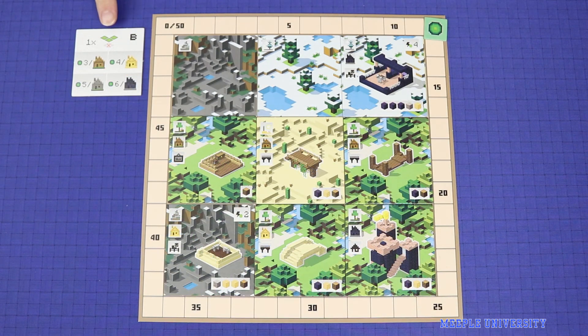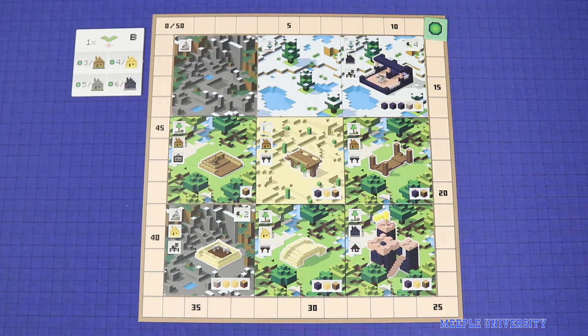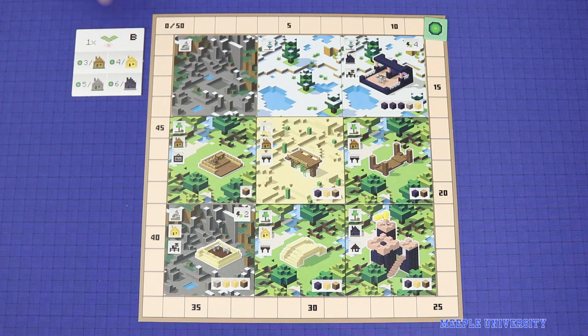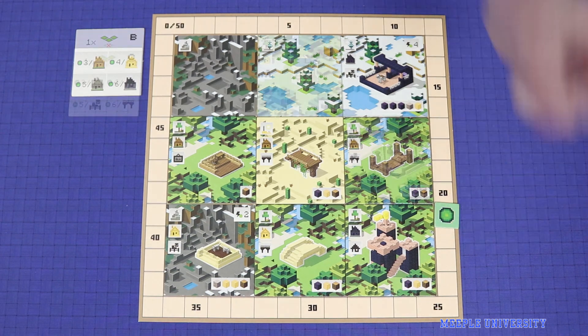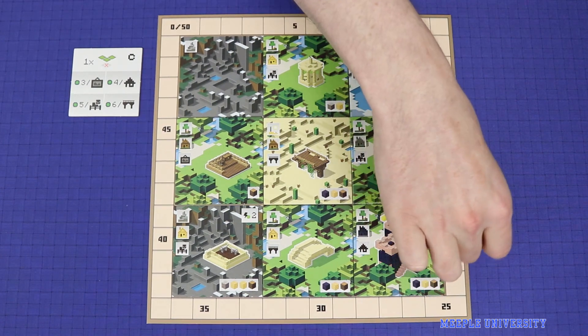In the second scoring phase, you score for your highest scoring cluster of matching building materials, represented by the colour of the building or the second icon on the tile. For example: three adjacent wood structures multiplied by three equals nine points; two adjacent sand structures worth four points each totals eight; or two individual obsidian structures each worth six points. The highest scoring cluster — the wood buildings at nine — is what you score. The third phase works the same way but scores the type of building, represented by what the building looks like or the third icon. Here a 12-point cluster of two bridges and a 15-point cluster of three animal houses means the player scores 15.